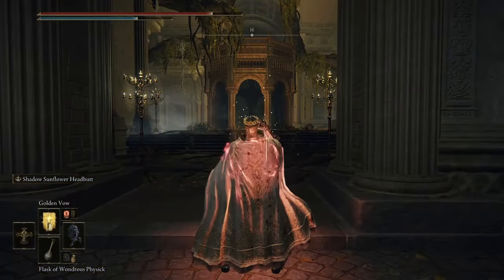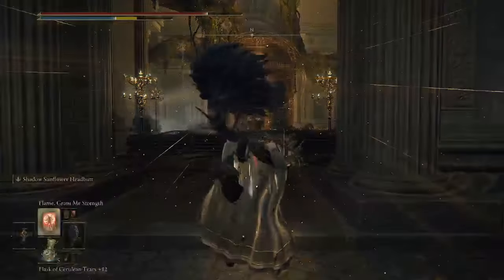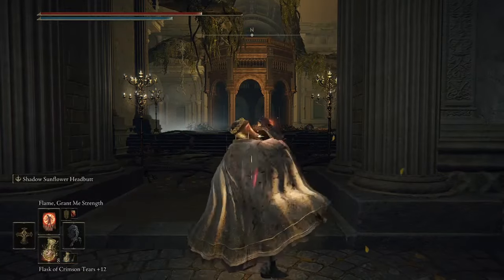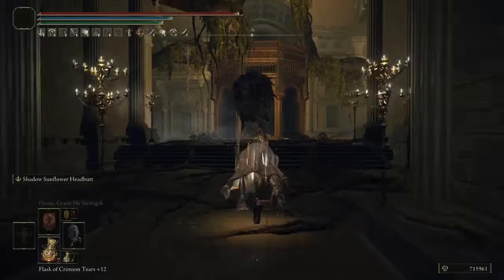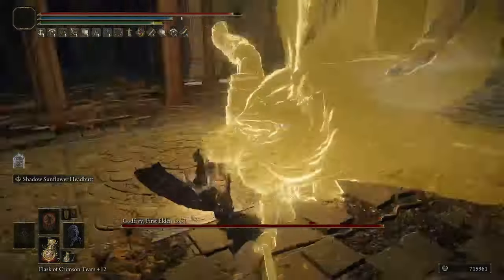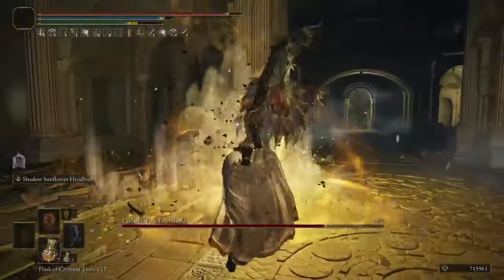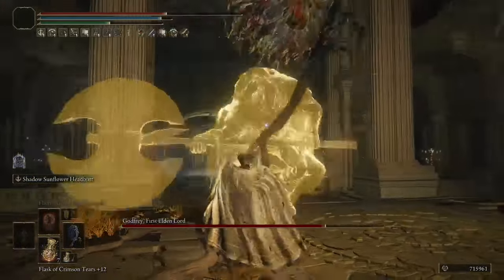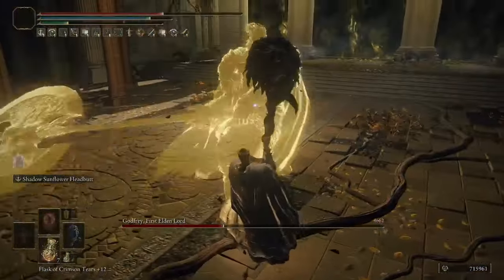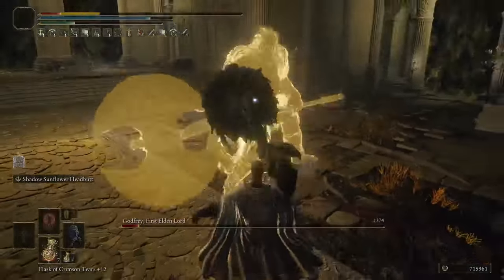Strength Faith builds are super reliable and versatile in Elden Ring - I recently used such a build to finish my New Game Plus 6 run. These builds have gotten a few neat new things in the DLC, but the existing options are still super solid and reliable. In this video, I'll be showing the weapons and build setups that I used, split into four categories: Divine Bonk, Crucible, Destined Death, and Magma. I'm at New Game Plus 6, so I am at a higher level than you might be, but I will advise what you can do to play the build at a lower level.